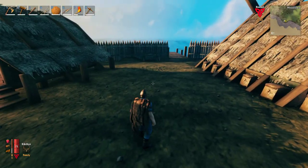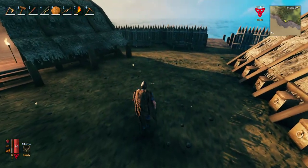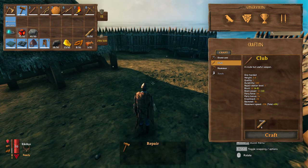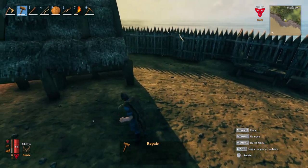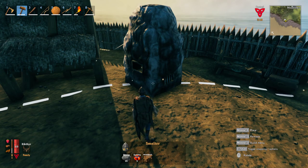Welcome back to more Valheim here at base. One of the things I've kind of forgotten to go over that's pretty important early game is the smelter and the charcoal kiln. This does require you to have five surtling cores from any dungeon — mainly the burial grounds. There's also a troll dungeon that spawns, but you're really not going to find them there.